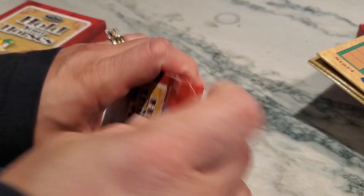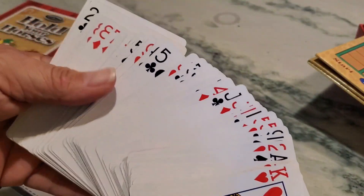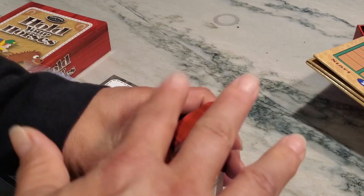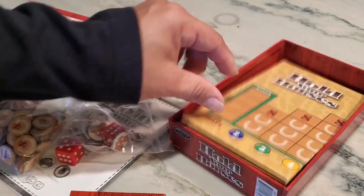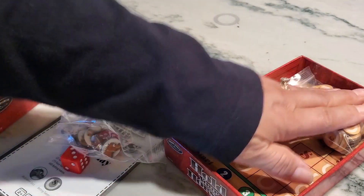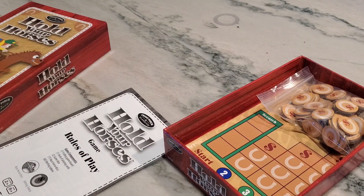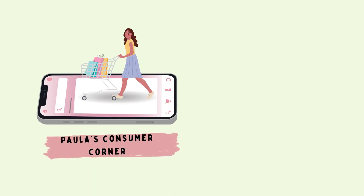The game also comes with cards — basically a deck with the Hold Your Horses logo on the front. You could use any set of cards, but these come with the game. If you like cards but want a more interactive game, this is a really good one to get. It's for ages eight and over, and you must have at least two players to play.